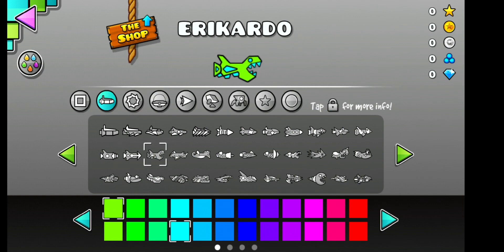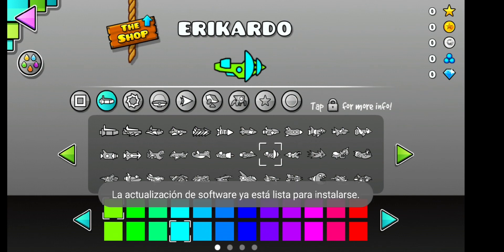Complete 500 user made levels. Collect 90 secret coins. Complete 1000 user created levels. Collect 1500 stars. Collect 3500 stars. Type 'mule' in the vault.